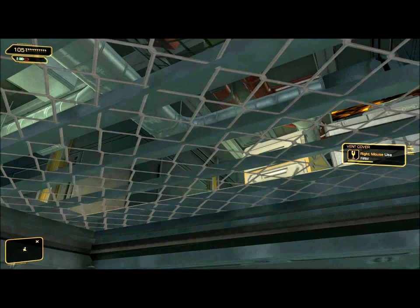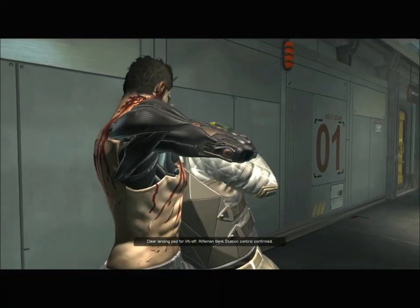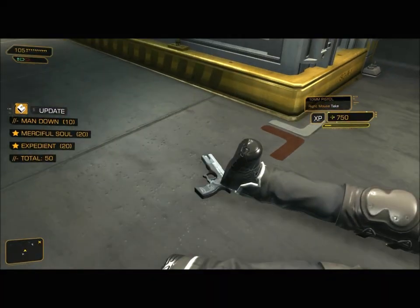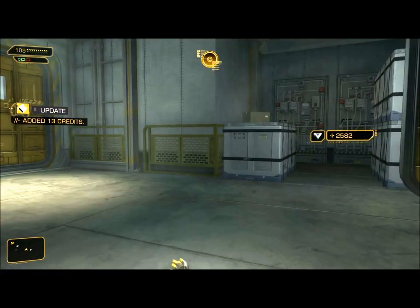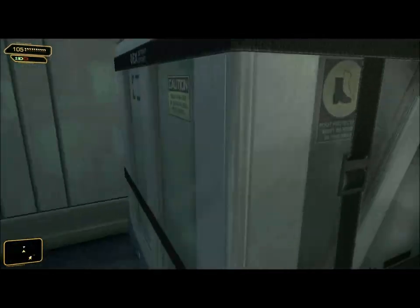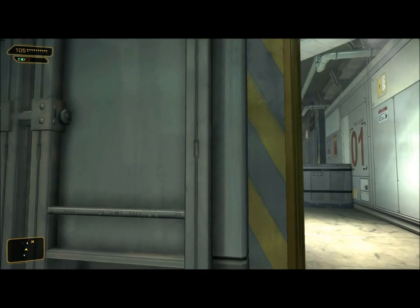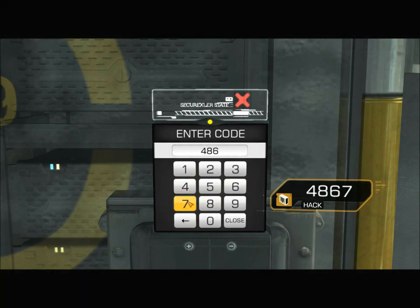I need to wait for my energy cell to recharge and go get the guy sitting in that room, since he doesn't move. Currently three guys left active in this area. That door leads back to the compartments. I think the laser grid has the same code — 4867 — so we can go ahead and disable it. There's nothing else inside this hallway.